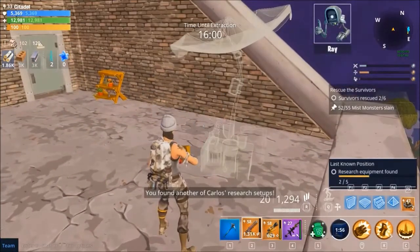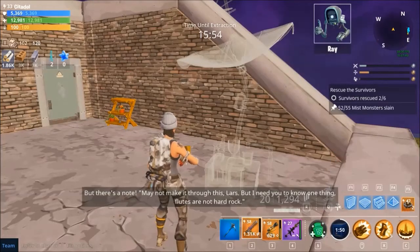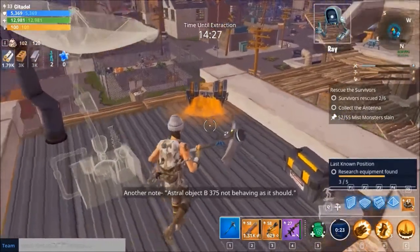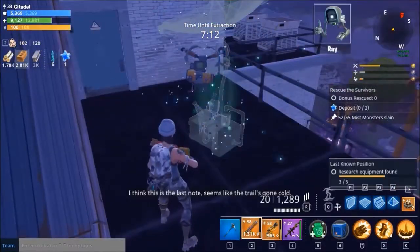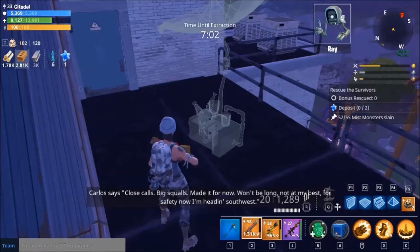You found another of Carlos' research setups and he's not here. But there's a note: 'May not make it through this, Lars, but I need you to know one thing — Loots are not hard rock.' Poof. Lars is on the wrong side of this one — Loots are prog at best. Another note: 'Astral object B375 not behaving as it should.' That's a bit judgy. Good find. More of Carlos' research equipment. Another note. Seems like the trail's gone cold. Carlos says: 'Post calls, big squalls, made it for now, won't be long, not at my best — for safety now, I'm heading southwest.'